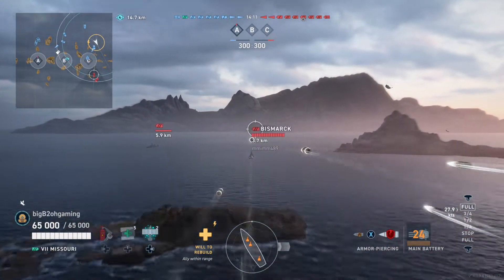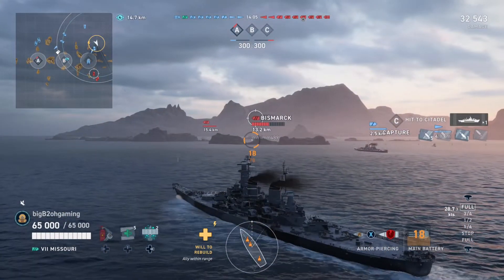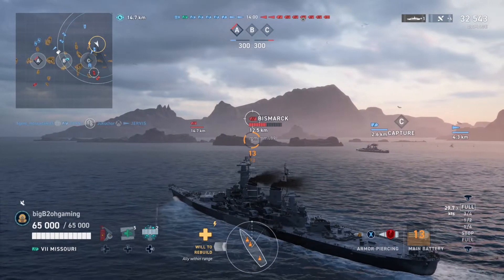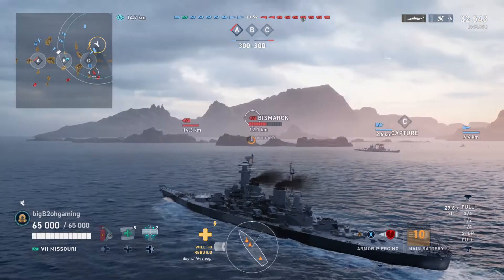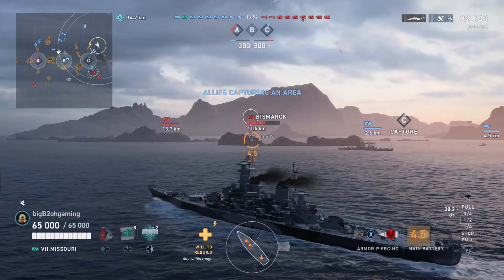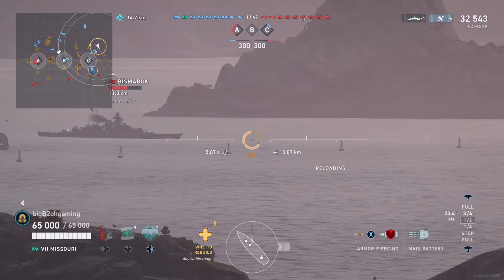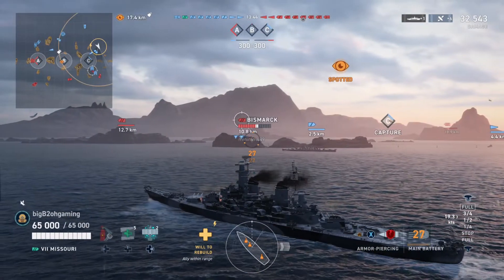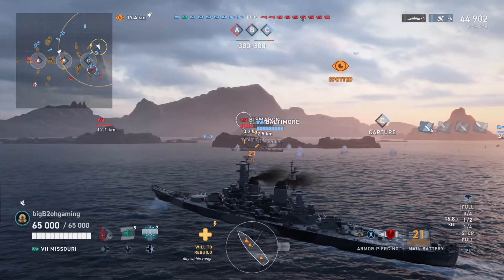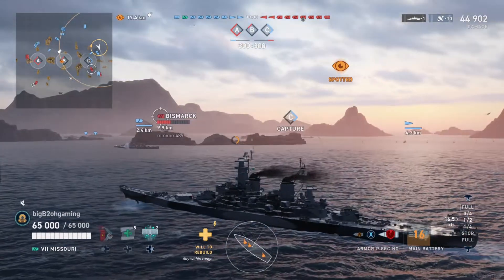This enemy Bismarck is charging straight in and my first salvo at him while he's bow-in does 32,500 damage. I'm thinking one of my shells hit one of his front turrets and somehow ricocheted into the citadel. This is exactly what I think happens when you see random citadels — especially from cruisers against battleships — where the shells interact with the armor and ricochet down through the deck.